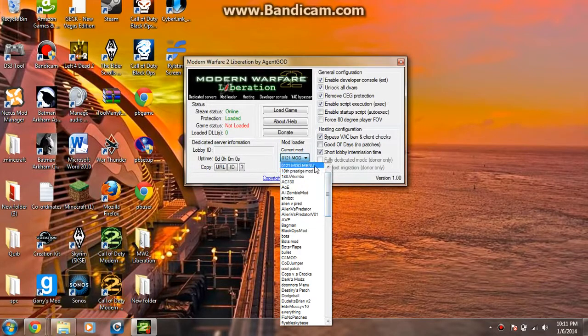Then you can select your mod. The best mod menus are the 0121 mod menu, which you can just Google and download — it's free, it's not harmful or anything. And anything else that is good is like Elite Mossy or just Mossy. So those are two really good ones.